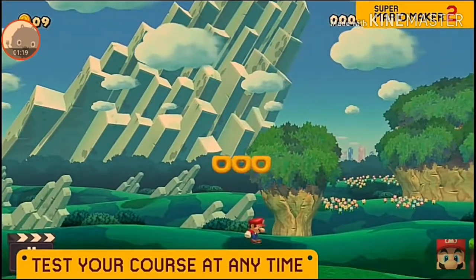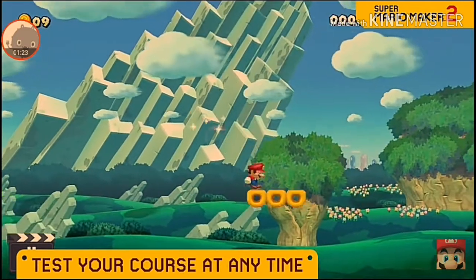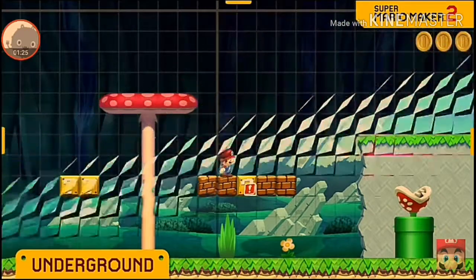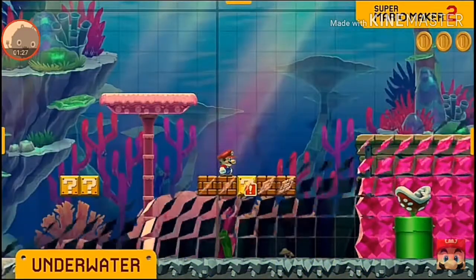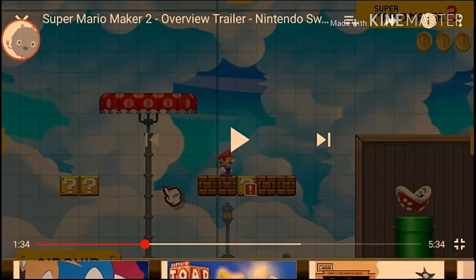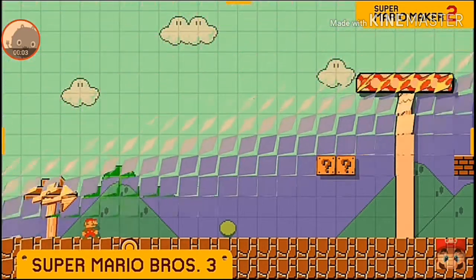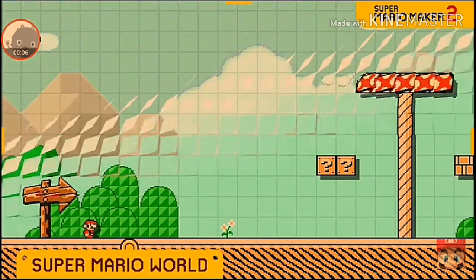Taking a course you're working on for a test drive is a snap, allowing for rapid-fire experimentation. You can change the course theme — whether it's underground, underwater, castle — your choice. Even the game style itself will be altered, with options like Super Mario Bros., Super Mario Bros. 3, and Super Mario World.